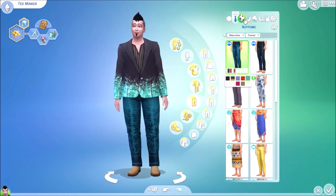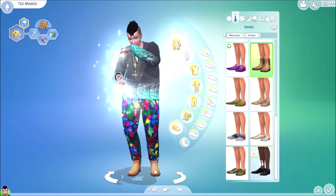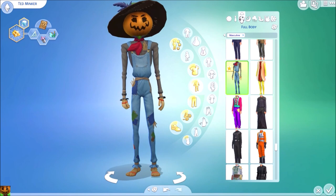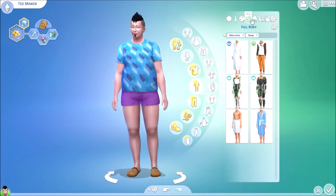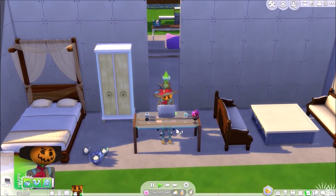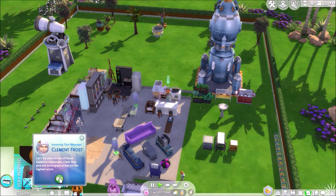We're going to do our Create-a-Sim, mainly to give him the Patchy outfit for when he's working out. We'll give him some more fabulous outfits that suit a well-to-do wizard. This makes him look nice and trim, despite eating all that fresh produce in his inventory — he's fairly been putting on weight.